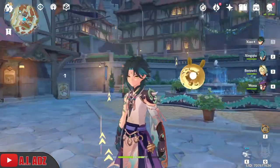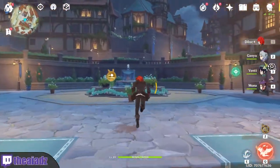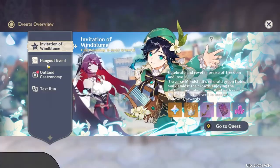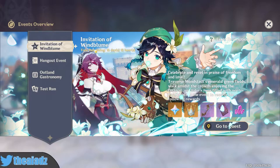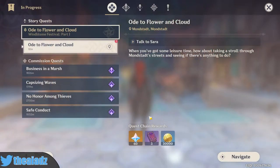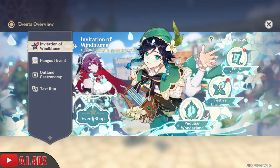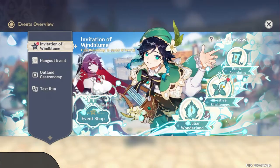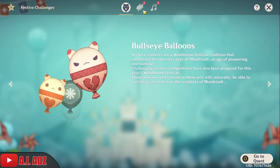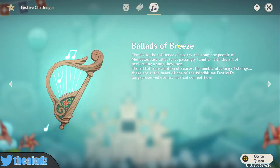Anyway, let's get into the video. I think I need to do the quest first — quest complete, nice. Now I can do these little challenge things. So we've got festive challenges: Bullseye Balloons which is the archery one, Floral Free Fall which is the gliding one, and Balance of Breeze which is the one where you press keys — basically Guitar Hero.